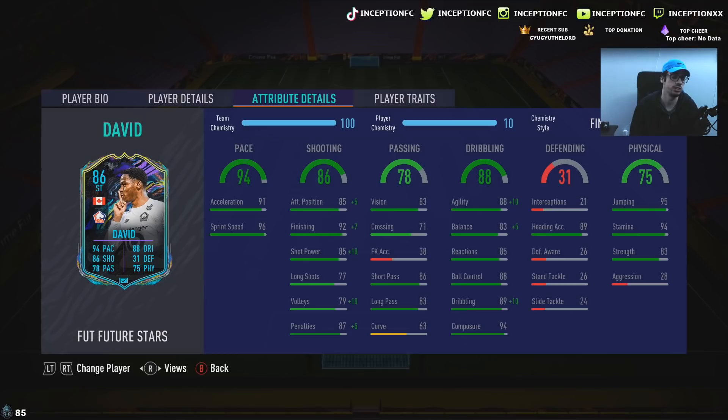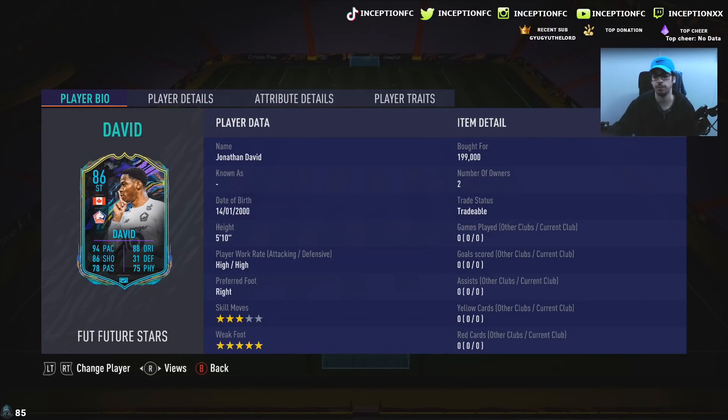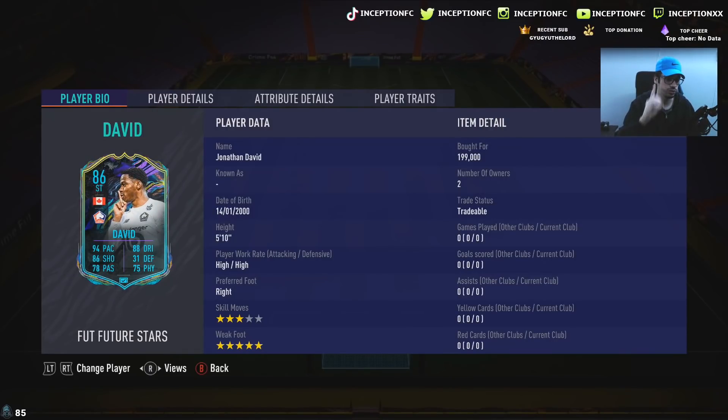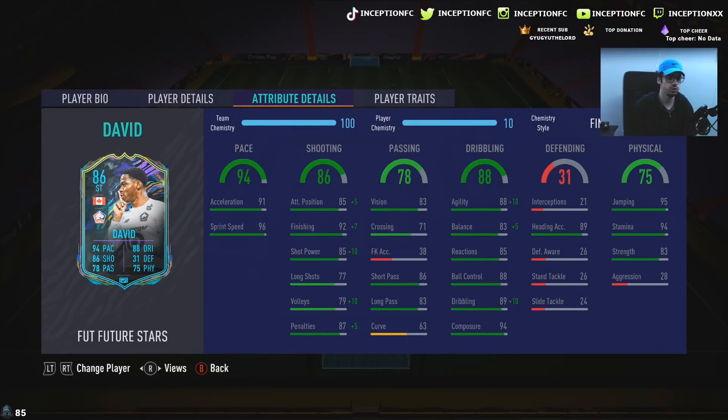Still need to look at what the solid player trait actually does in-game. 91 acceleration with 96 sprint speed for base card stats — pretty good. We're going to give him the finisher chemistry style to boost his dribbling as much as possible, considering he is a 5'10" player with an average body type. Very important that he has the 5-star weak foot because obviously for finishing it's very nice to have. In-game, he's got 85, 92, 85 with 79 volleys at 94 composure, and the finisher boosts all four main shooting stats — shot power, finishing, attacking positioning, and volleys — while having good composure. Base card stats for passing are very good for a striker.